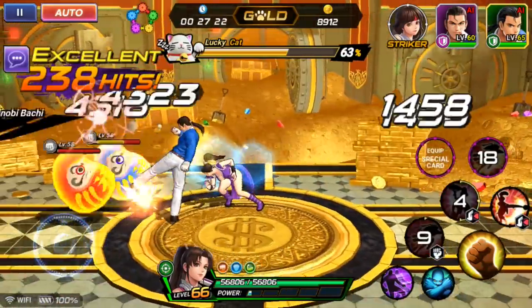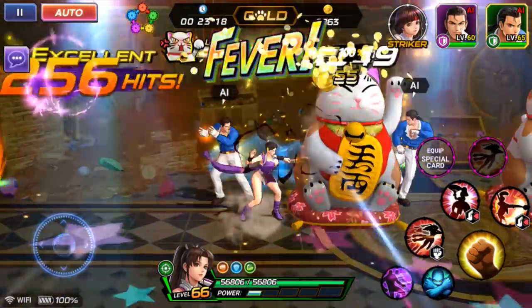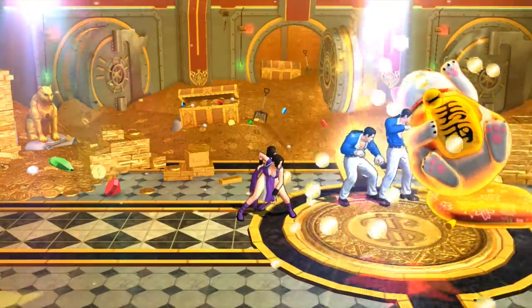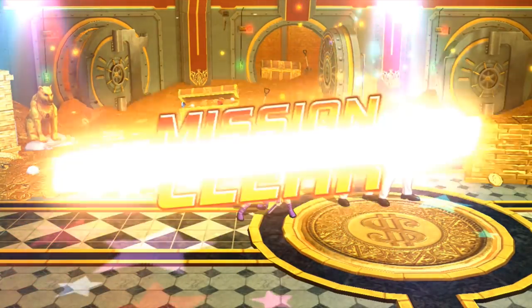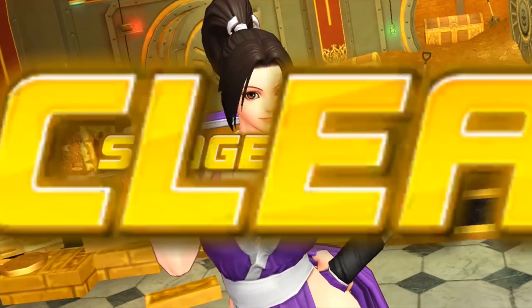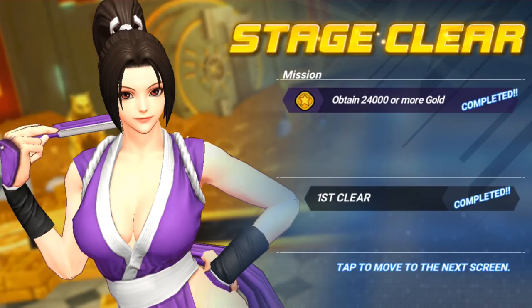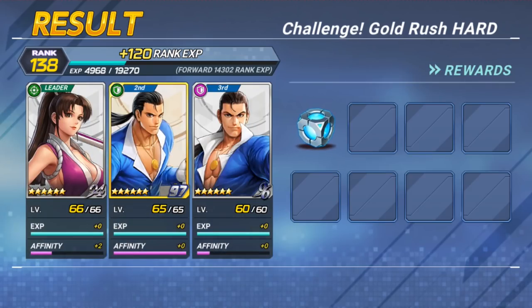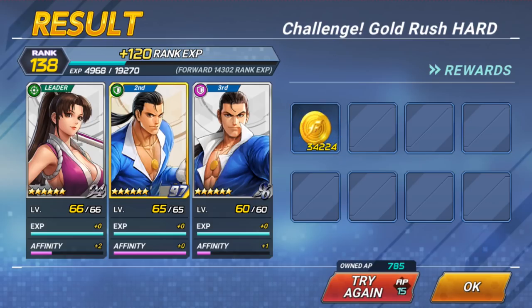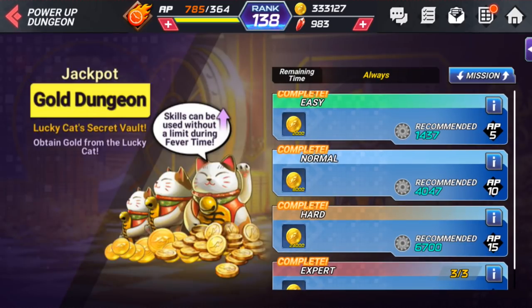The cool thing you want to do is make them as strong as possible to make this as fast as possible, even though it doesn't take that long to begin with. The result there was 34,000 gold. Now let's watch what happens when I use my normal team.